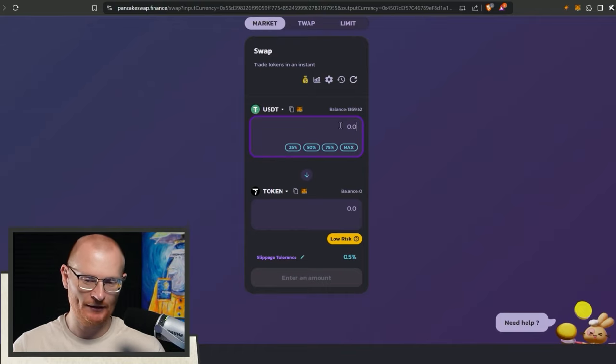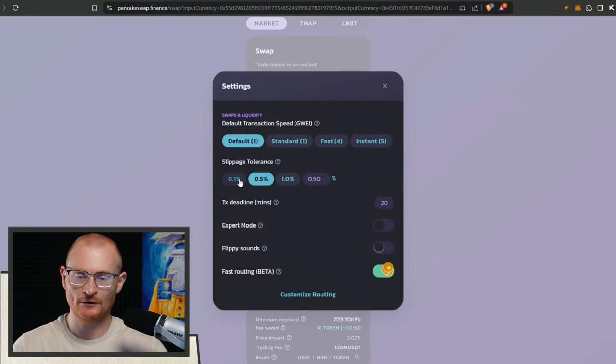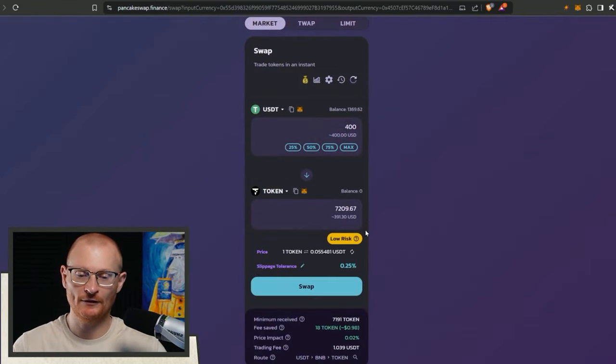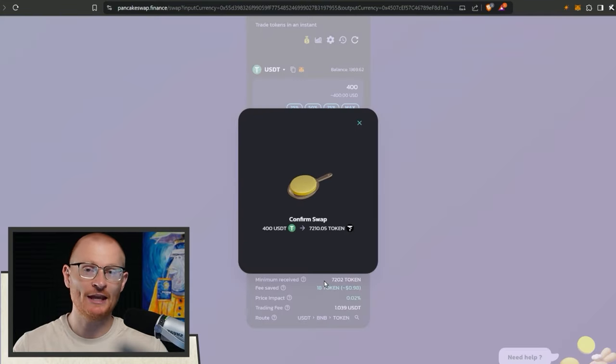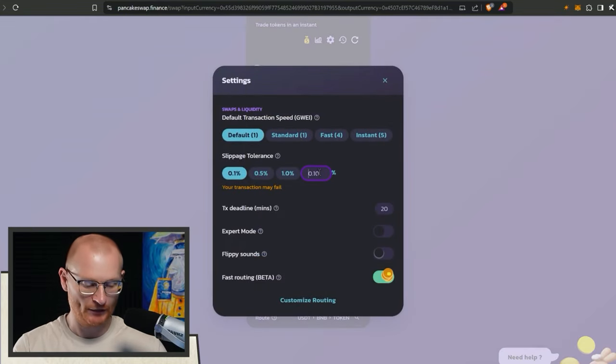I'm going to go with like another 400. It's probably best if you have lower slippage here so you don't get front run. I'll do a custom of 0.25% and if the transaction fails, the transaction fails. Then I'm going to be entering into Jito SOL and jump into more of the actual challenge.